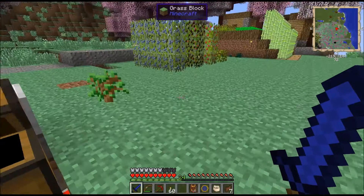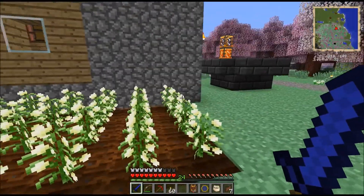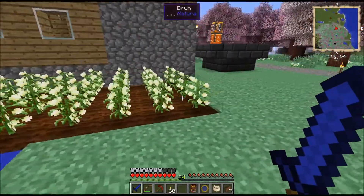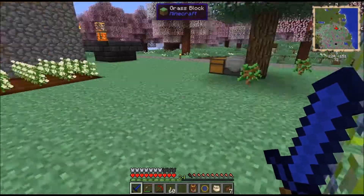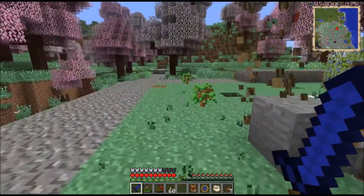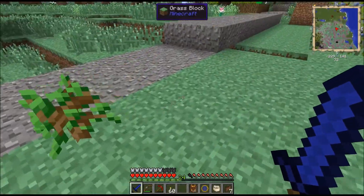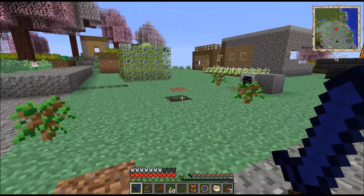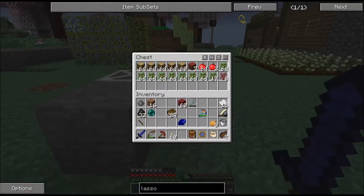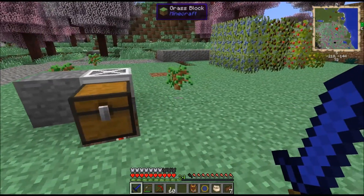I can use those to create the sticks I need, and three of these will make a string, so I can harvest these for string and use the rest for trees. If I set up a single thing over here I can move the cotton to like two or three rows to auto harvest. I'll have to set up some barrels or something because this stuff is going to fill up quick.